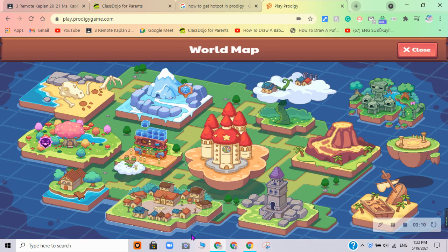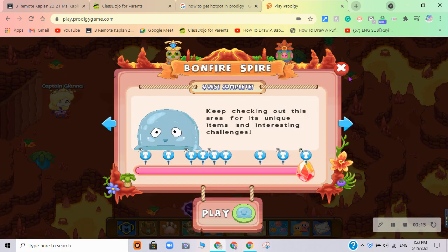First, you need to go in the map, and then click the volcano thingy. It's called the Bonfire Spire. Click play.